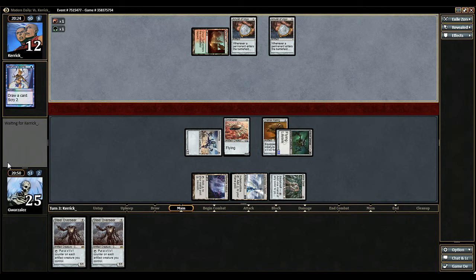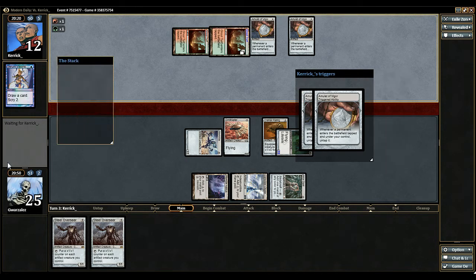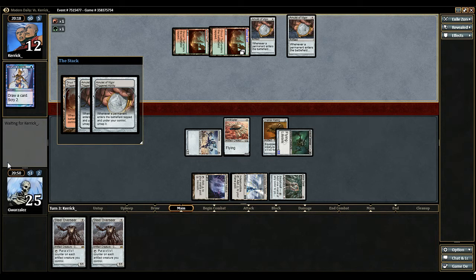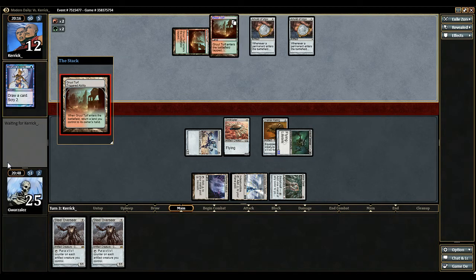Alright, what is he playing here? A Vesuva, copying Gruul Turf. So now he has four mana in his pool. I see — he gets two activations out of it. If he plays a Primeval Titan here, I think that is the best thing for us, because we have so much evasion.